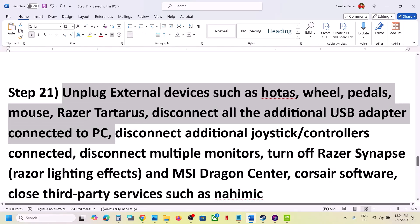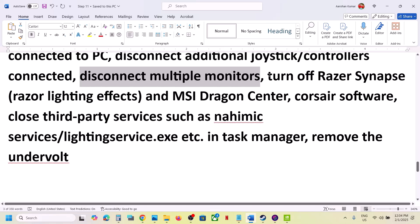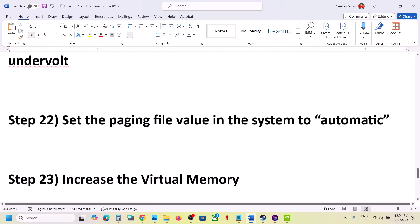Unplug all external devices you're not using. Disconnect any USB adapters, extra controllers, and multiple monitors — try launching the game on a single monitor. Close any extra third-party applications that are running. Also, if you have undervolted your computer, remove the undervolt and then launch the game.